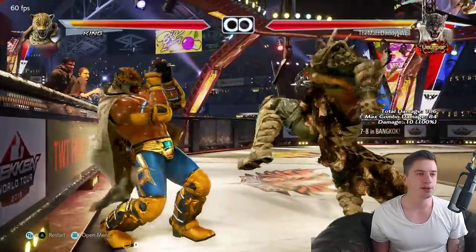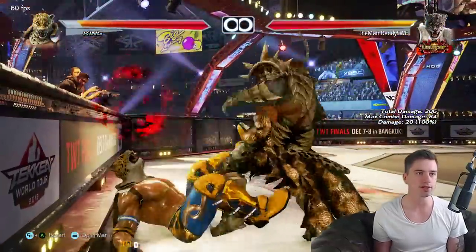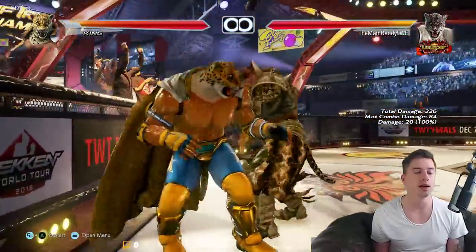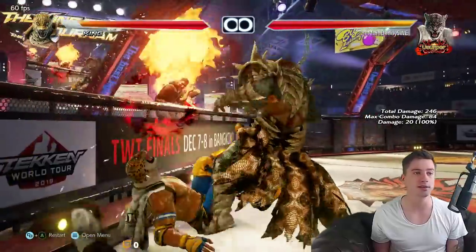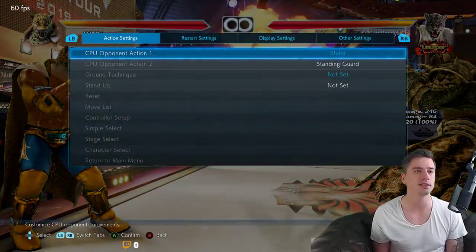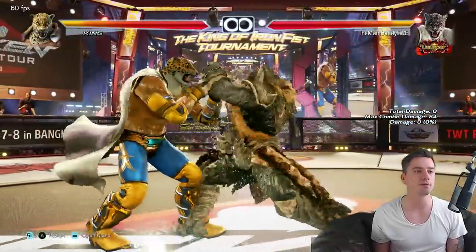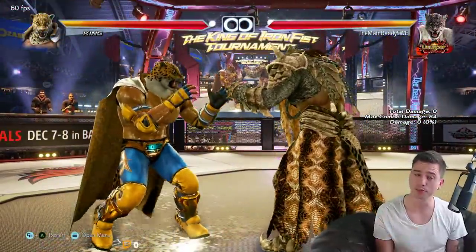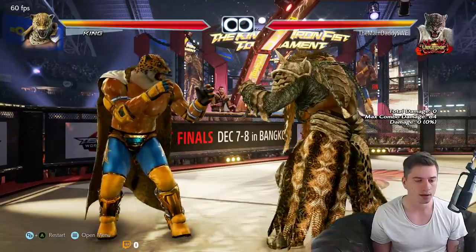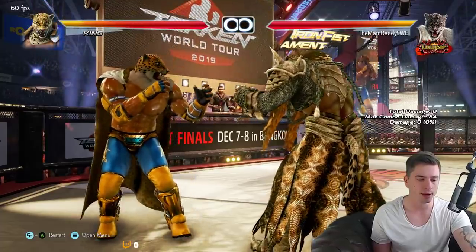Then we have d/b+3, which has been changed on hit - it gives this knockdown like Kazuya's f+3 on counter hit. And just like Kazuya's f+3 on counter hit, nothing is guaranteed there, the opponent can block. You get decent advantage though. It's also been changed on block - it used to be minus 16 with a lot of pushback, it now has less pushback and it's minus 13. Definitely a change, for the worse I would say.